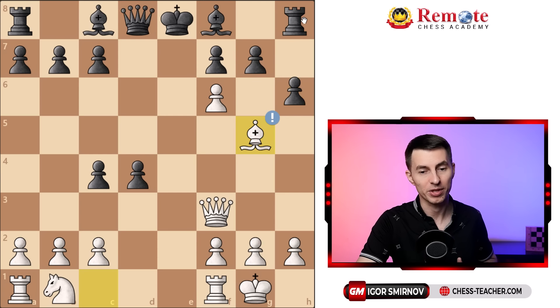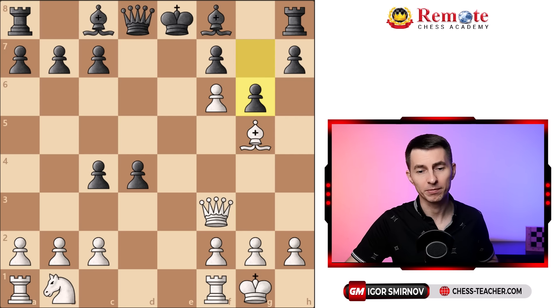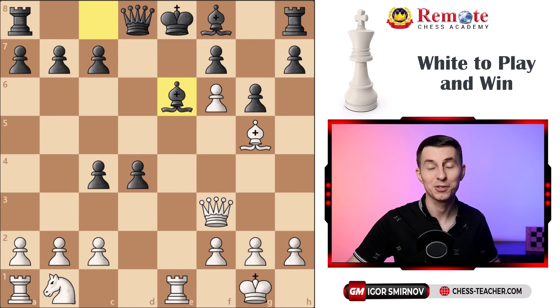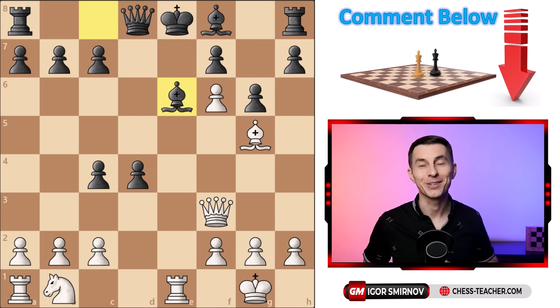That would be really bad for them. They can't trade on f6, because now we've got a double attack and we're going to win something. So g6 is probably the only meaningful attempt for them to try to stay in the game, but now their king is exposed — you can take advantage of this. Rook e1 check, bishop covers, and at this point let this be a puzzle of the day — a quick warm-up for you. Please think about this, and if you can find a winning move for white, write it down in the comments below.